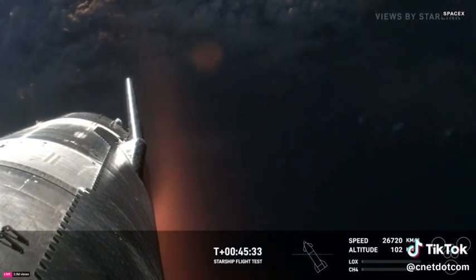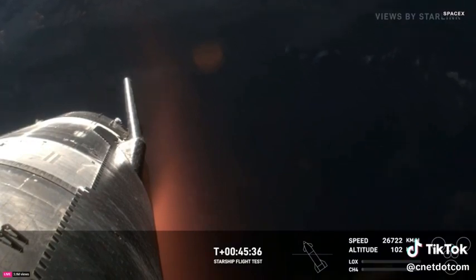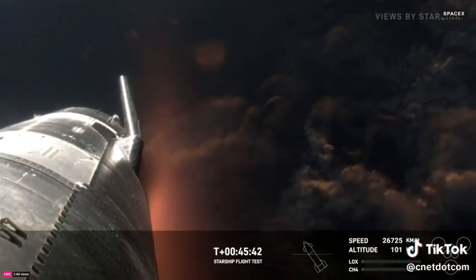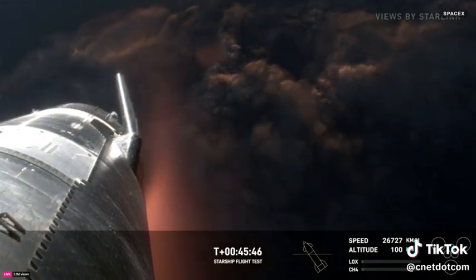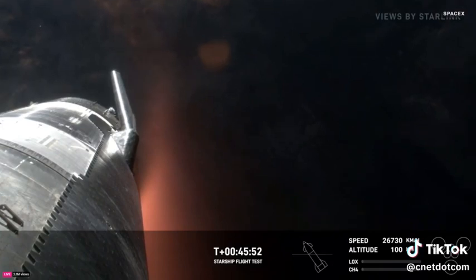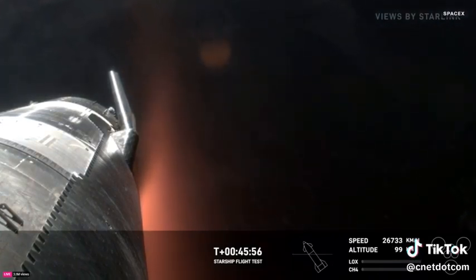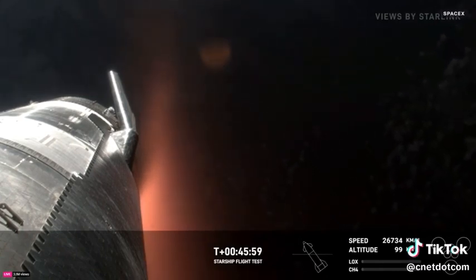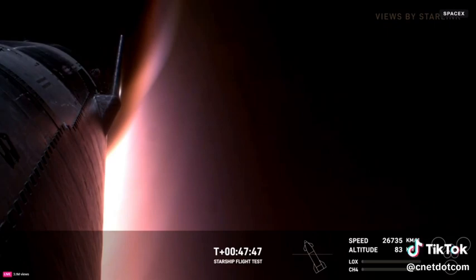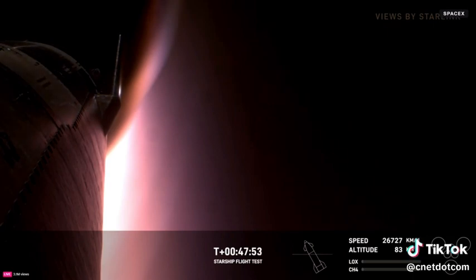Let's talk about how Starship will survive re-entry and control itself. There are 18,000 hexagonal ceramic tiles surrounding the bottom portion — the Earth-facing side of the ship. Starship is passing through 100 kilometers altitude, good altitude for entry. During atmospheric re-entry, the vehicle is going to see temperatures as high as 2,600 degrees Fahrenheit, or over 1,400 degrees Celsius, so those tiles are there to protect the vehicle from extreme heat. Vehicle is passing through 85 kilometers altitude. Flaps have control of the vehicle — that's exactly what we want to hear. We are going to be doing a propulsive landing instead of a more traditional means like parachutes.